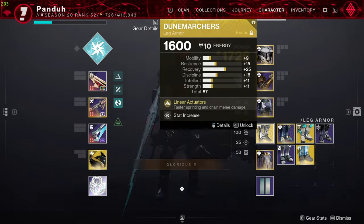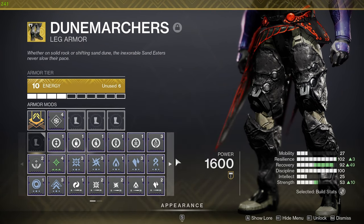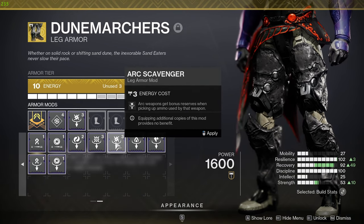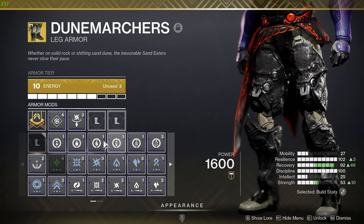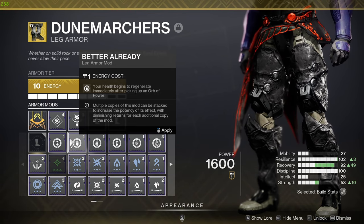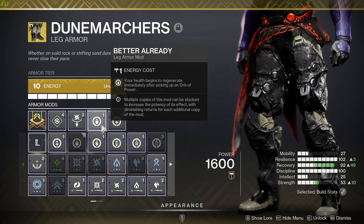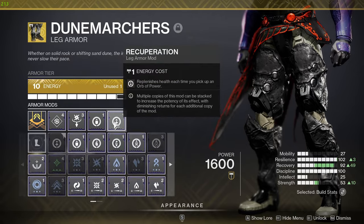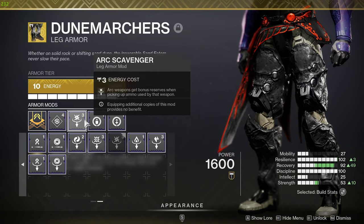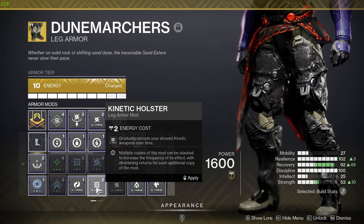Scavengers do work in Destiny 2 Crucible. Whatever element your special weapon is, put that scavenger on your boots. I'm running Found Verdict so I'll throw on Arc Scavenger — every ammo brick gives me two extra shots. Stacking them doesn't give more than two shots, so after one scavenger the second slot goes to something else. I go with Recuperation so you get health back when you pick up an orb, which has saved me many times. You can also throw on a Holster mod if you prefer, or Kinetic/Arc Holster for auto-reload.